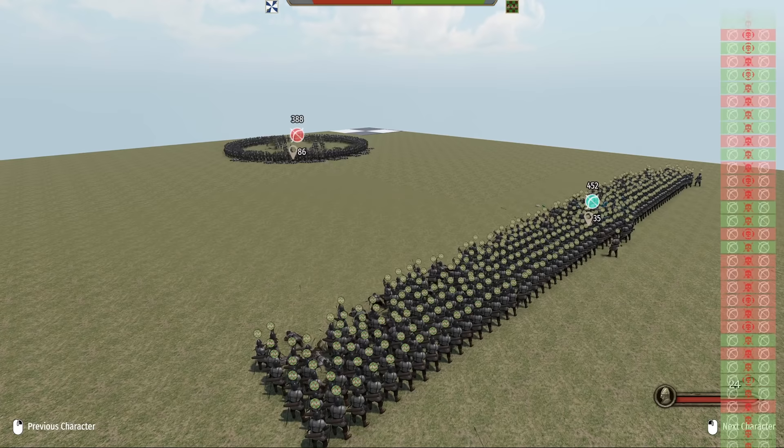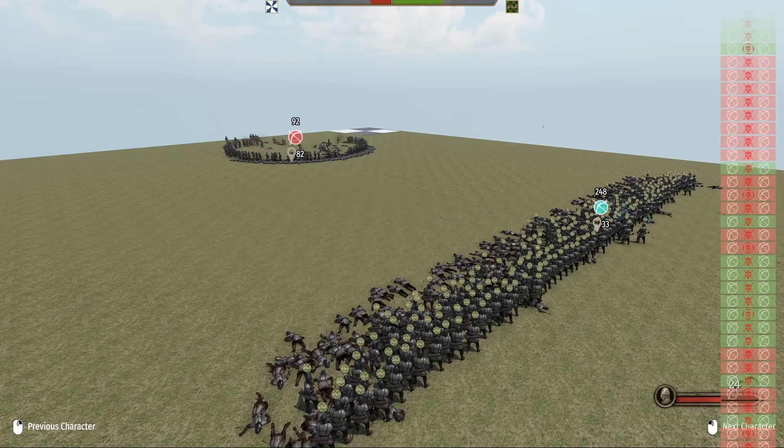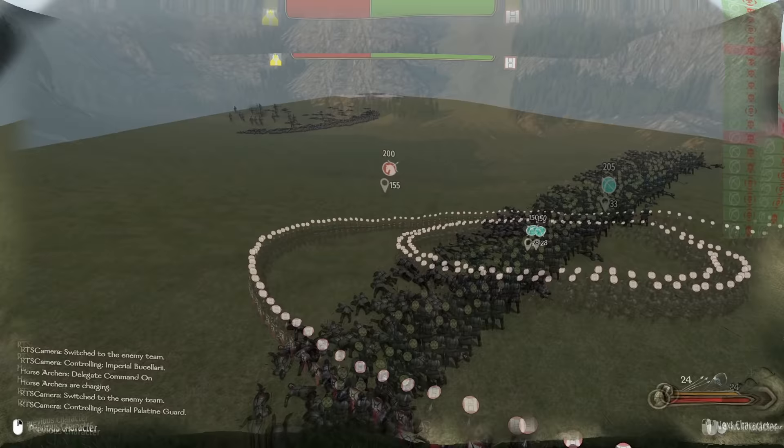Now I know what some of you are thinking — why would you ever use circle formation with archers? I see a lot of comments about using this formation with the circle shield wall formation, so we test how effective it really is. We see a significant gap for line formation which ends in a convincing win. Circle formation cuts the number of troops able to shoot back by half or more, severely limiting their effectiveness.